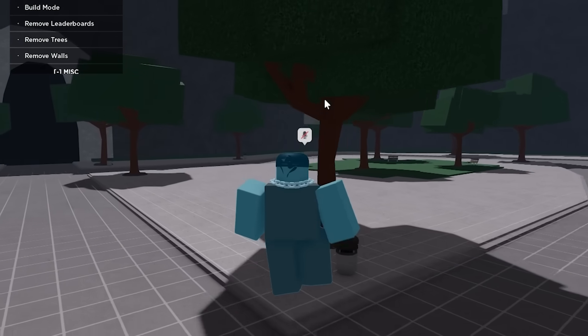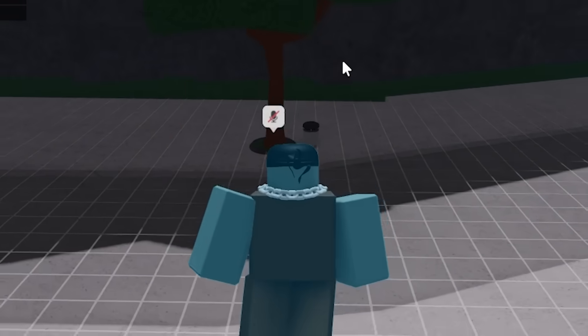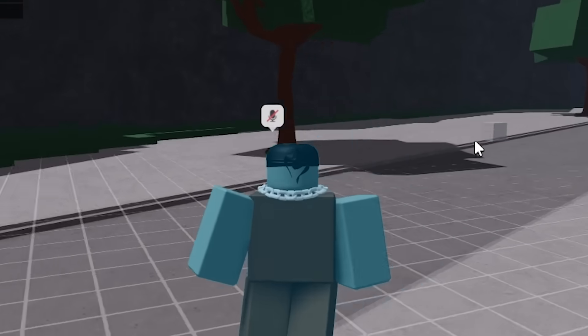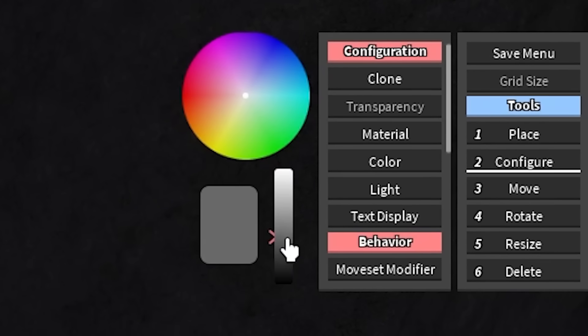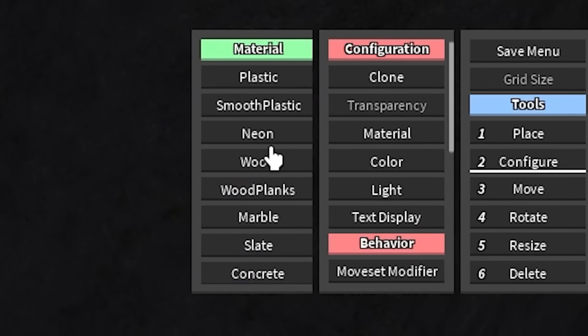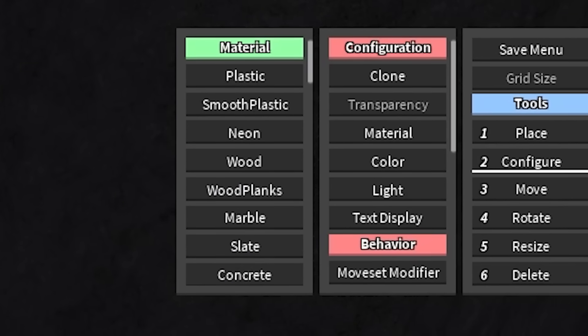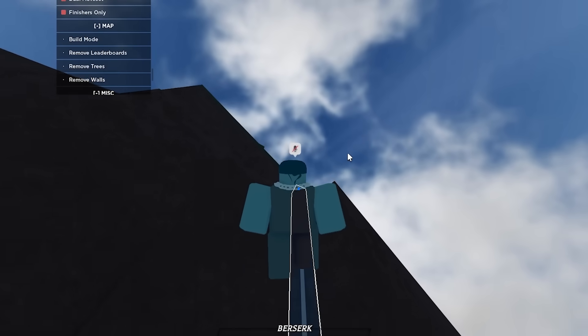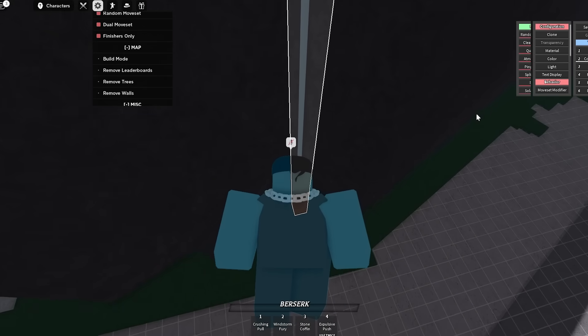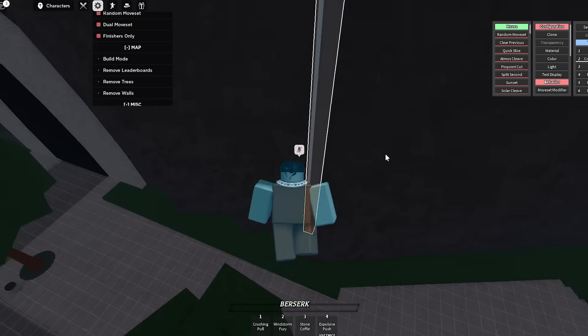Alright, there we go. We have to hide our moveset so that nobody else could unlock it except for us. I'm gonna hide it right there, and now I need to make it blend in with the wall a little bit. I'm gonna change the color and change the material to slate because that's the color of the wall, and then resize it so people will just think it's a part of the mountain. Now let's go ahead and start giving it our custom moves.